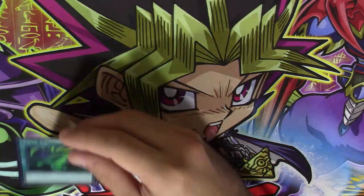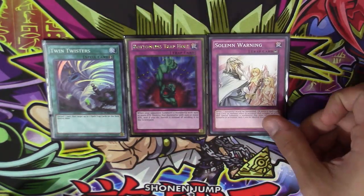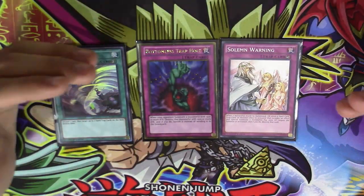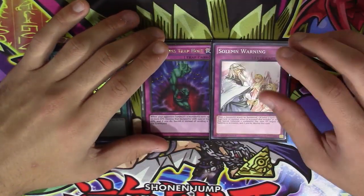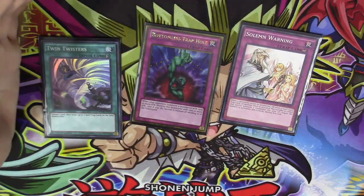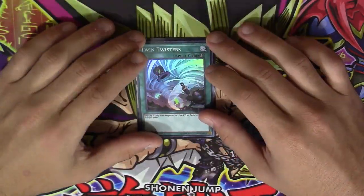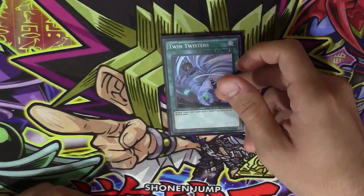Lastly for spells and traps: one Twin Twisters, one Bottomless Trap Hole, and one Solemn Warning. A lot of people would choose Solemn Strike but that's out of my budget at around 70 dollars a card. These are cheap alternatives — still very effective. If you have Solemn Strike go for it, it's amazing, but these work well. Twin Twisters is mainly for back row removal on top of the Dragon Pit effect, so there are plenty of ways to deal with back row in the deck.